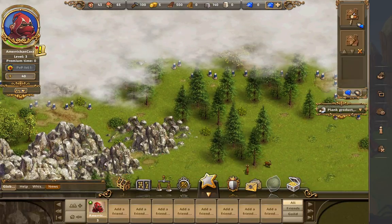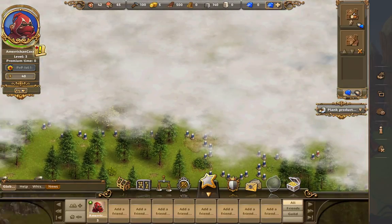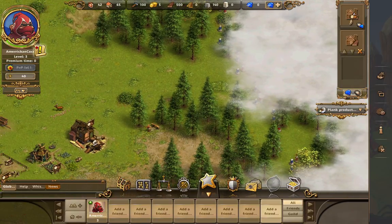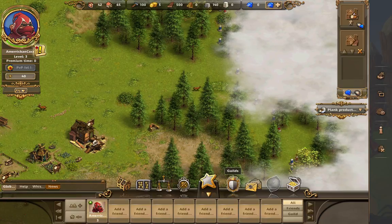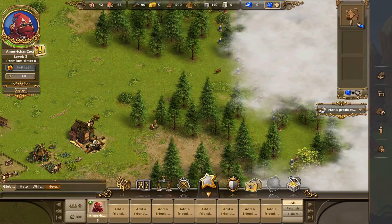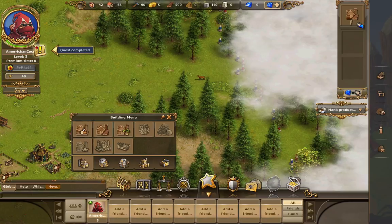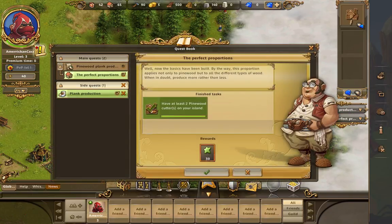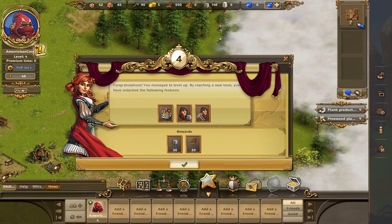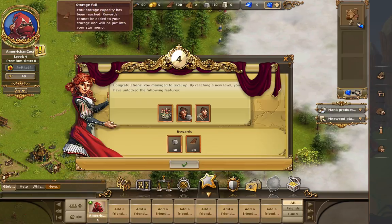We'll probably build like the mines or something up over here in this area. That's probably actually where they want us to. What I wanna do is I want to get... the other type of trees! I don't know how long that's actually gonna take. You've managed to avoid by reaching a lot of your features. Sweet! Storage full. Okay. Whoa!